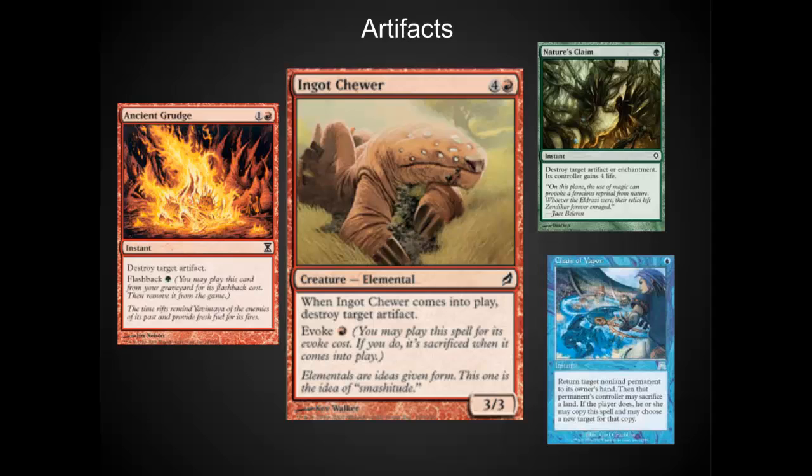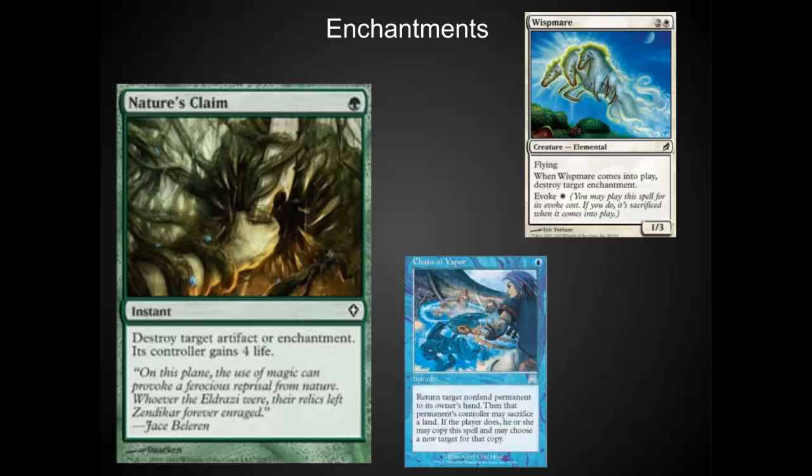Against artifact decks, my favorite is Ingot Chewer, because the Evoke is very difficult for people to counter and it feeds into Dredge really well. Ancient Grudge is also very nice, as it can be cast from the graveyard. Nature's Claim is the best one-mana green removal out there. Chains of Vapor is extremely good for blue removal. For enchantments, Whitemane Lion is another great one because of the Evoke ability on it. Chains of Vapor and Nature's Claim are other great answers to enchantments.